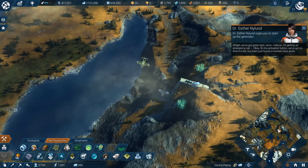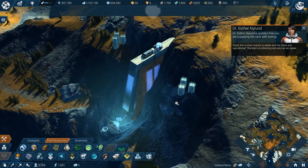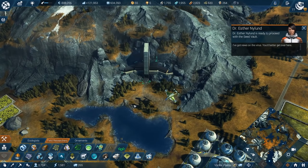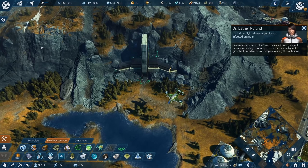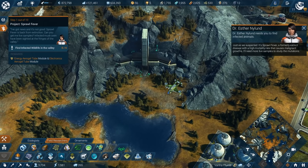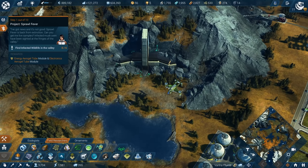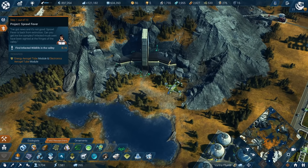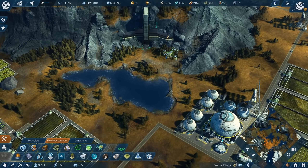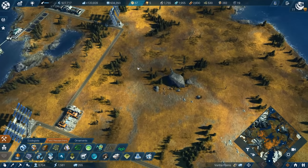So that's enough canned food. Six thousand two hundred — we still need a few more field researchers. We've got the green light. Hold on — the sooner we finish the generator, the faster we can get back to the virus. You just found a mutated virus strain. The nuclear reactor project stage two is completed — operational. Now it is up to us to handle the last news on the virus — just as I suspected: sprawl fever, a formerly extinct disease with a high mortality rate. This is a big one — step one out of ten for the last mission. Sprawl fever is back from extinction. Can you get life samples? Infected musk oxen have been sighted at the fringes of the valley.